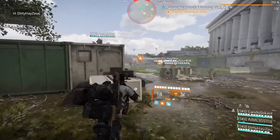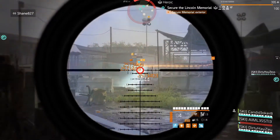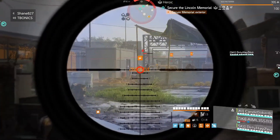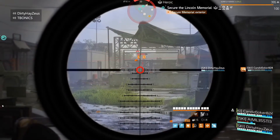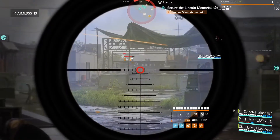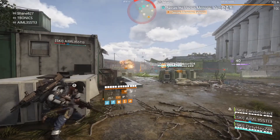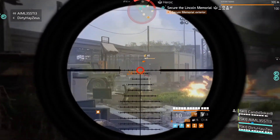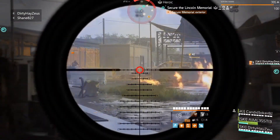The next challenge is to eliminate reanimated enemies before they get up. What I was doing was one-hitting enemies with the Sweet Dreams in melee, shooting the others on the ground, and then finishing them with the Sweet Dreams before they could get up. You need to do that 20 times — it's not too difficult. As soon as they hit the ground and you see the color indicator, shoot them with the Sweet Dreams or whatever you're using and it'll put them right back down.